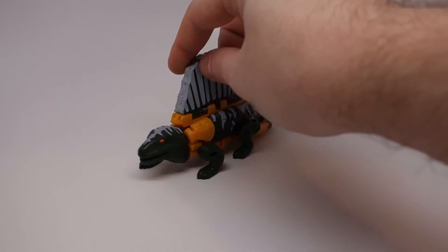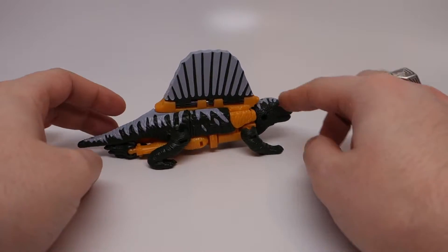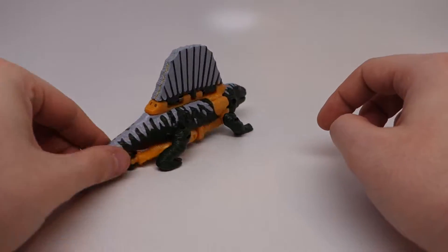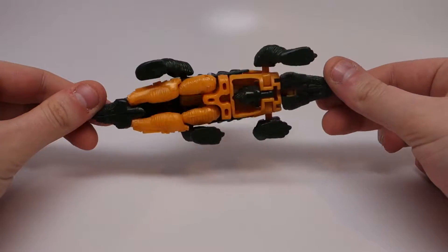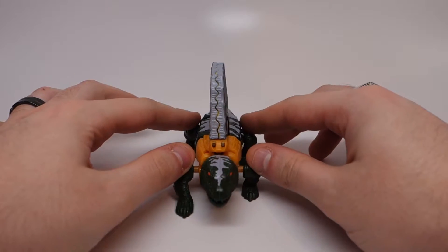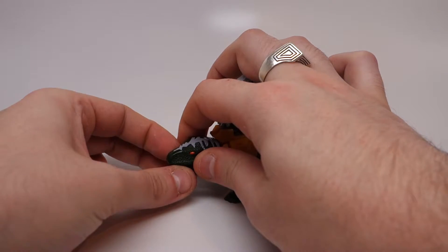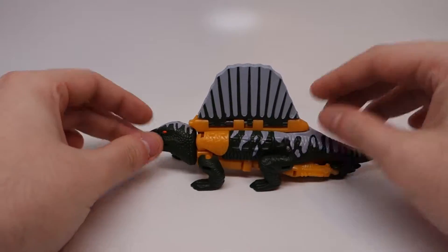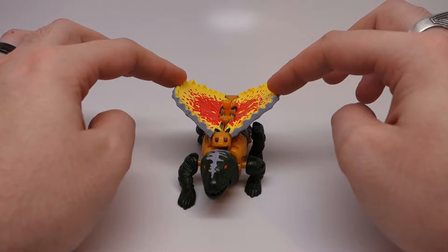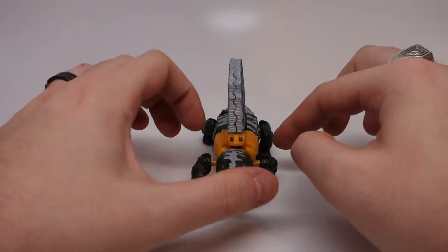He has very limited articulation. His feet are actually molded in the pose you see him in right now, crawling along, where his feet are in different positions. So other than that exact pose, you're not going to get much out of him. You can move his head around a little bit and his mouth does open. He also has a secondary mode where you split this and he pretends to be dead as a trap — I'm not really going to go over that because it's silly.